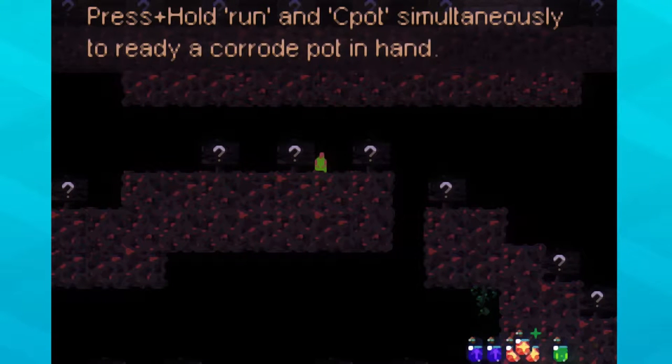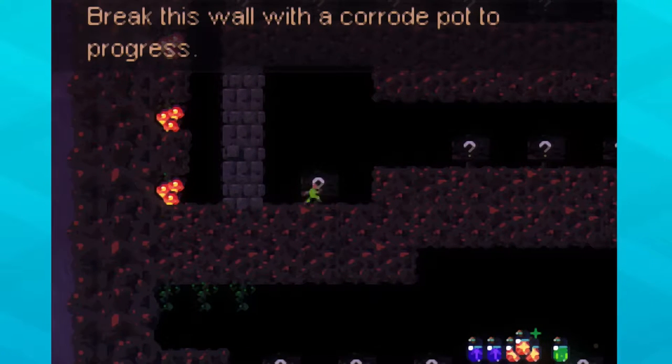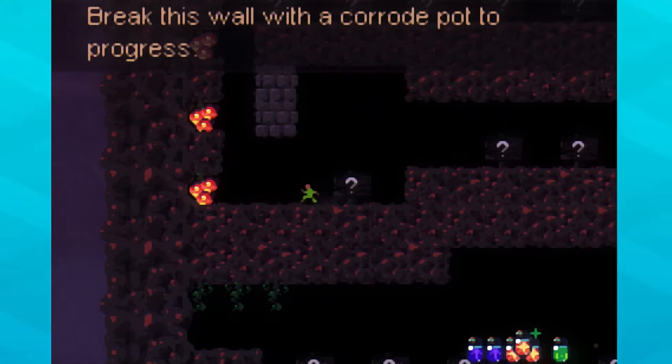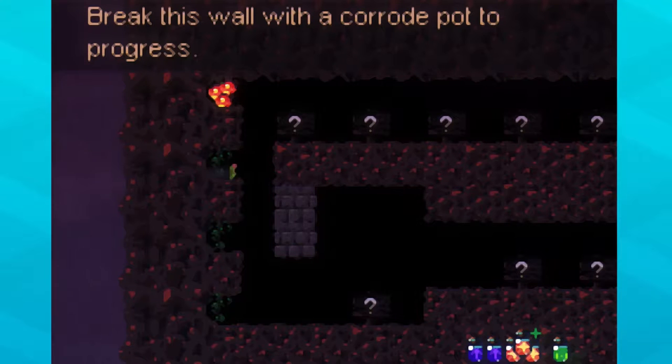Press and hold run and the pot to ready a corrode button. Ooh, I can item hop with it! So much money.